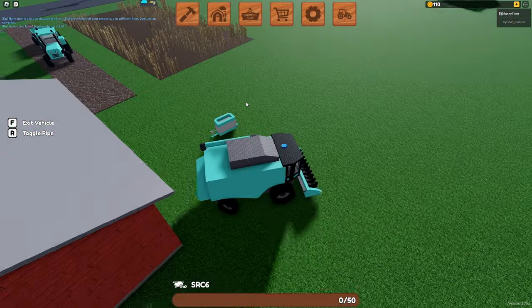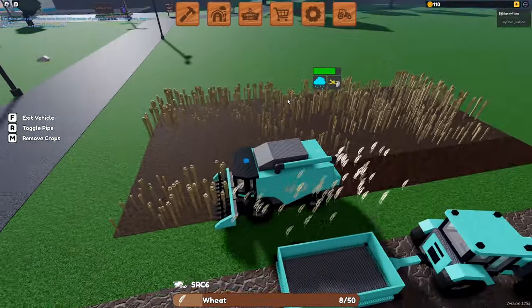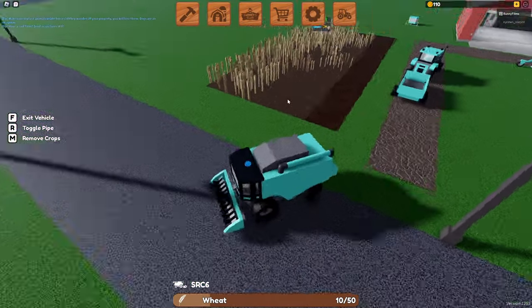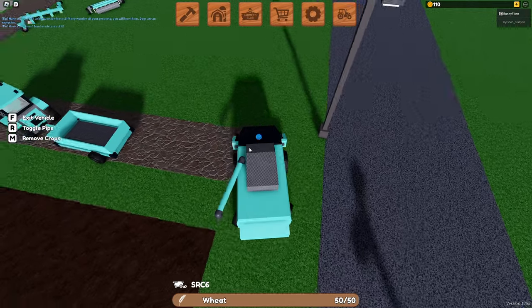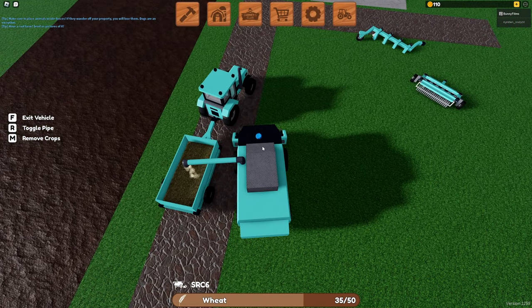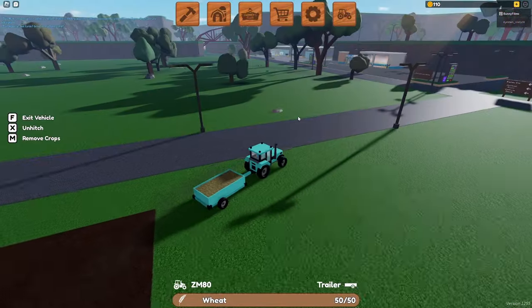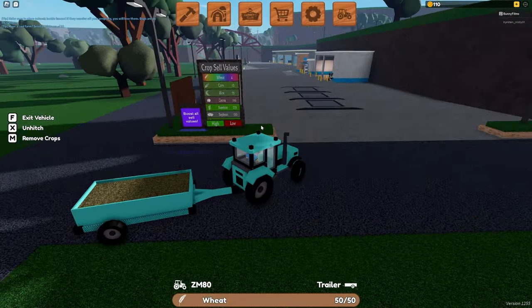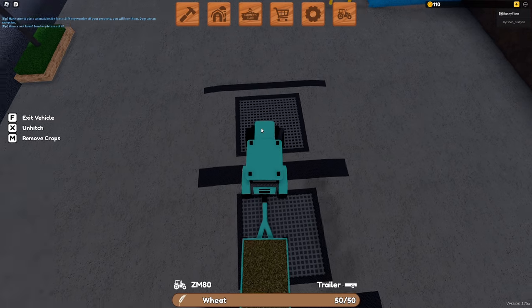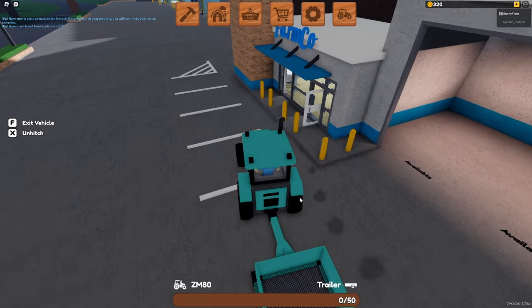The current goal we are working towards is to save up to unlock the next crop, which I believe is going to be corn. This wheat grew super quickly — it's all fully grown, except for a few patches here and there, but by the time we get around to it, it will be grown. It doesn't take much time at all to harvest all the crops, and now we are ready to go ahead and sell them. The prices do change every five minutes. If we look right here, it's still rainbow, which is good — we're going to get 4 coins per wheat, so 4 times 50 is 200 coins. That brings us up to a total of 320 coins.